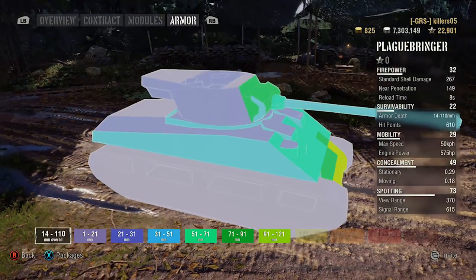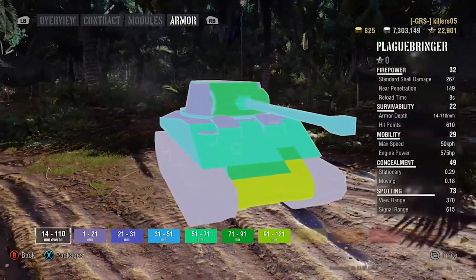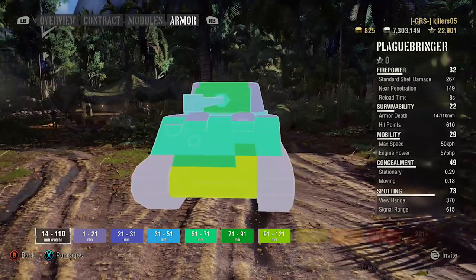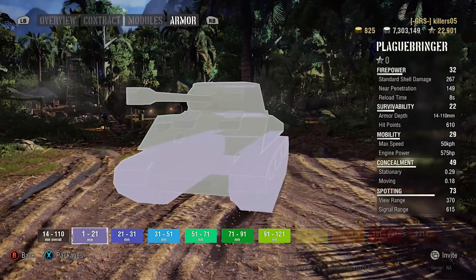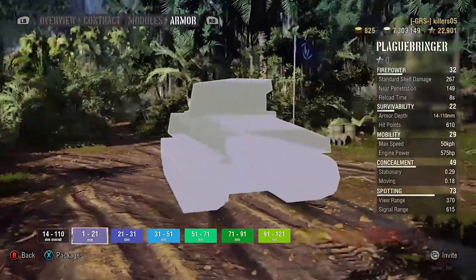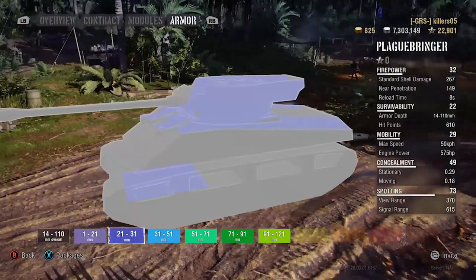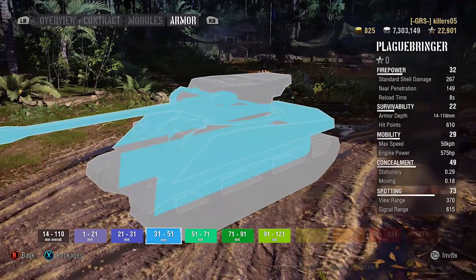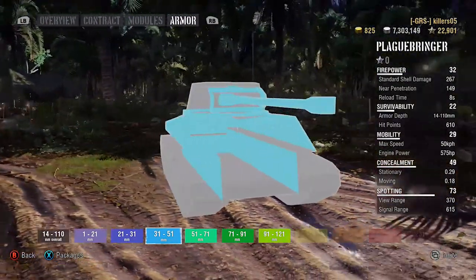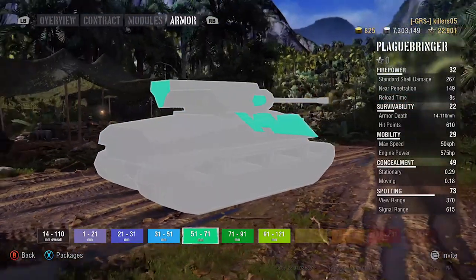The turret armor - you can see it's not thick, you're talking between 51 and 71mm, but it's angled quite substantially. Not a lot on top though - artillery is going to love you. Drop one straight on top of your open deck, it's going in full pen, no two ways about it - one shot. That's what you expect.